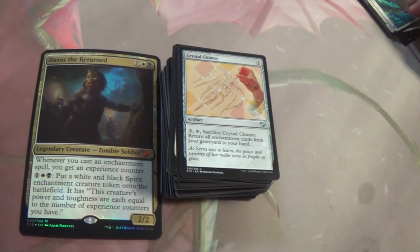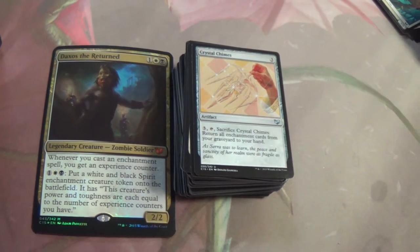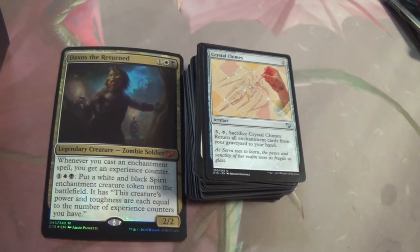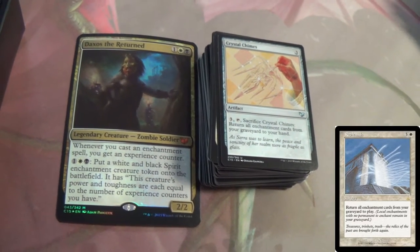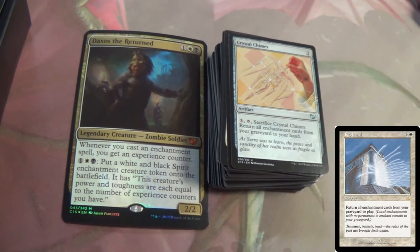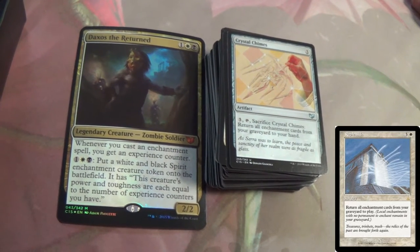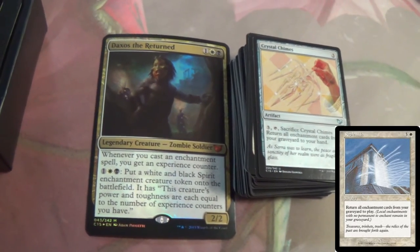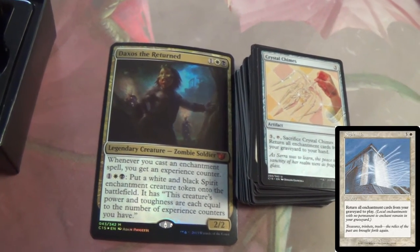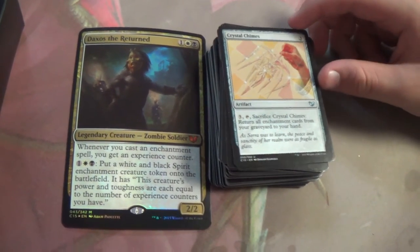Return all enchantments that aren't auras — or return all enchantments to the battlefield except auras unless they don't have a target. It has a picture like the Parthenon with a bunch of spirits leaving it. This is an artifact version of that — much easier to cast, it's six mana but not all at once. You can divide that up in terms.